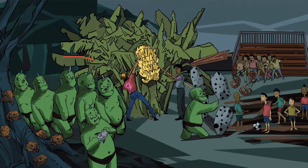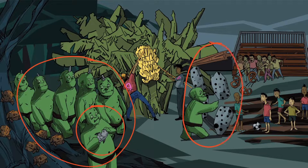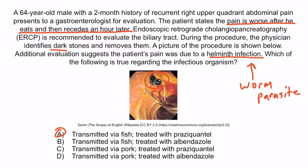Recall these cloned orcs invading the area — one is eating raw fish, to help you remember that this parasite is transmitted through undercooked fish. Next, we see this cloned orc knocking over those pigmented gallstones and ruining the soccer game, representing pigmented gallstones as seen in our patient. And the treatment for this parasite is praziquantel, represented by those pretzels. So it's transmitted via fish and treated with praziquantel.